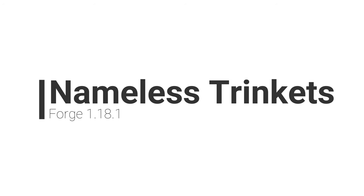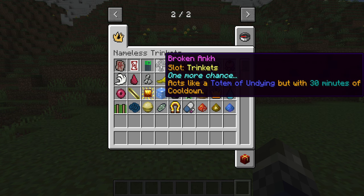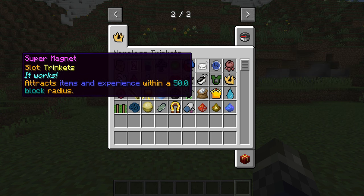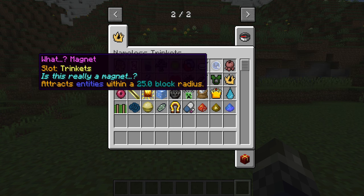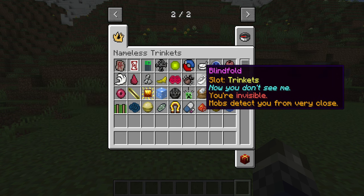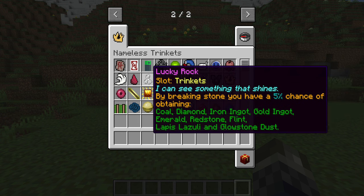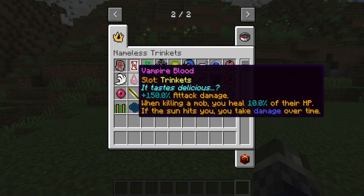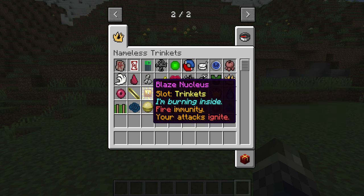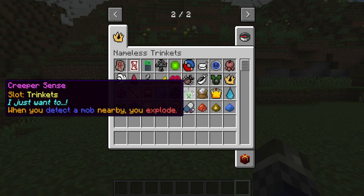Number 5: Nameless Trinkets. Adding a variety of different new and unique trinkets that each have a different effective ability you can utilise in different situations, this mod will have you finding them in structure spawn chests when exploring the world or craft them from materials instead. Using the shift key you can then view the ability that the trinket will provide. There's a total of around 25 plus unique ability trinkets, giving bonuses to damage or letting you heal from damaging mobs for example.